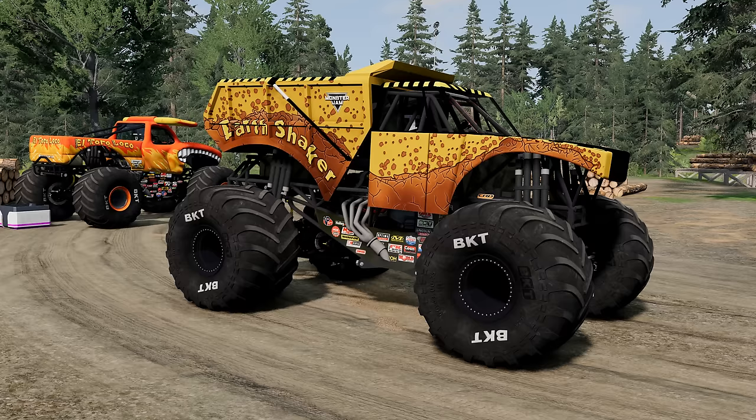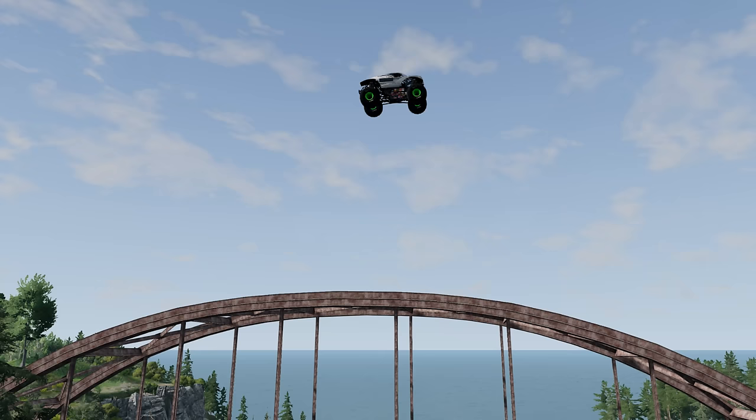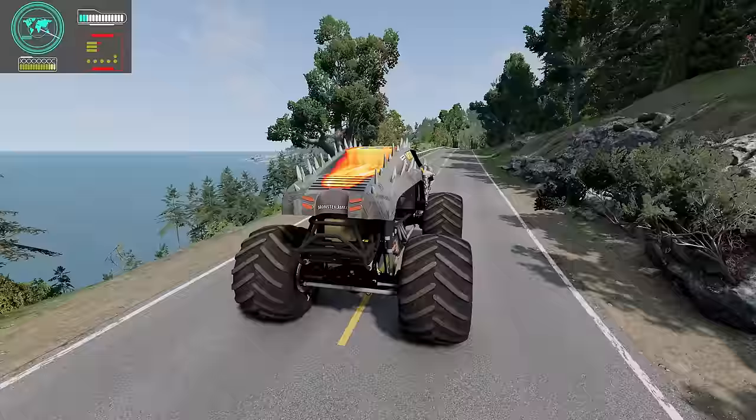Wow, check it out — we've got Earthshaker! The crew is going to come pick him up and get him set up for the escape from Megalodon finale. Here's our next clue. Whoa, this one could be tough — there's water, there's a lot of woods, that loot box could be anywhere. We're going to take Max D for this search. The bridge is not that far away from here; we should be there in no time.